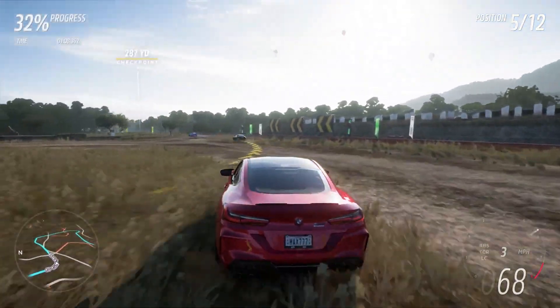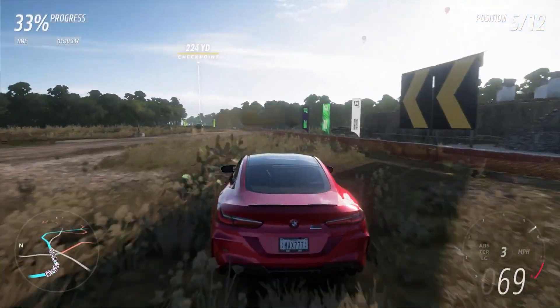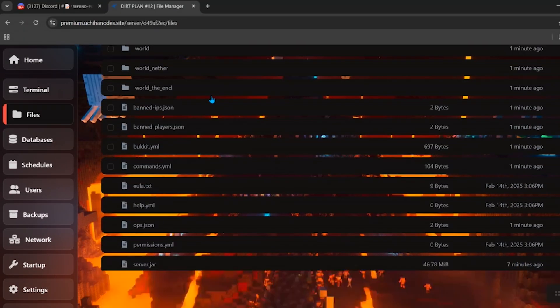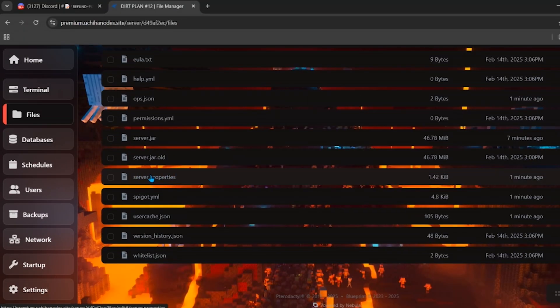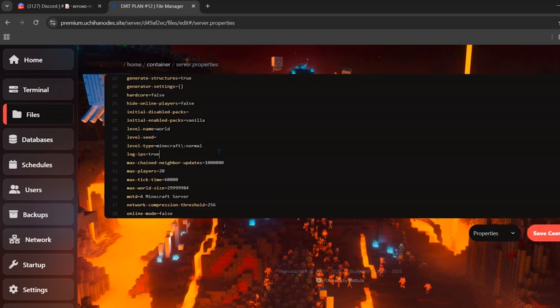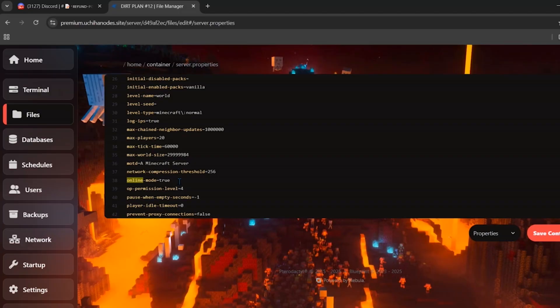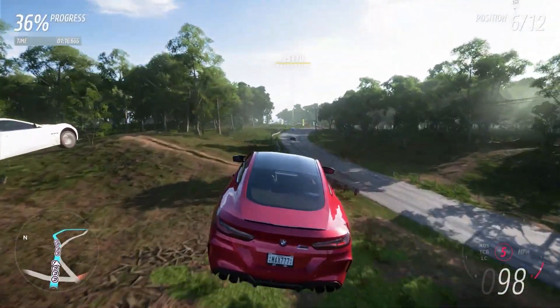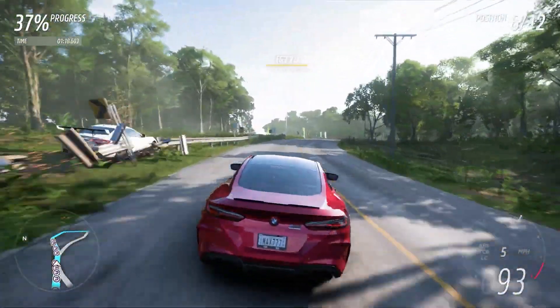If you want to make the Minecraft server joinable for cracked Minecraft, you need to change an important setting. Click on the files tab and find the server.properties file. Inside this file, search for the online-mode setting on line 38 — it defaults to true. Set it from true to false. You can also change the maximum players and add a MOTD. After changing these settings, click the save content button. That's how you make a Minecraft server — that's it for today's video, goodbye!